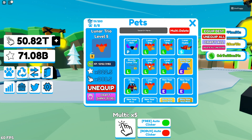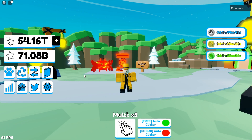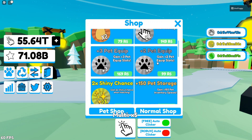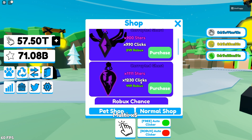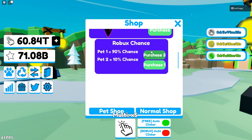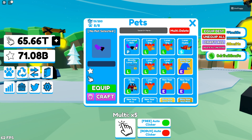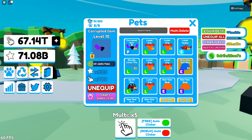We also got a Corrupted Gem. Going into the pet shop, I don't think it's listed there, but I got it from the Robux chance — I bought one just to see if I'd get lucky with the 10% chance. I did get the Corrupted Gem, and stats-wise it's really good — it started at around 500 clicks. Overall it's actually a great pet, though it's nothing in comparison to the Spiritual.